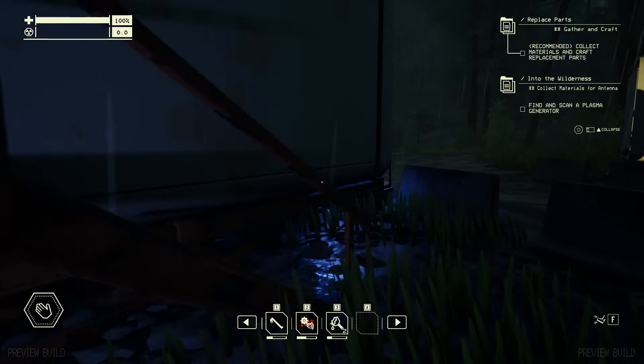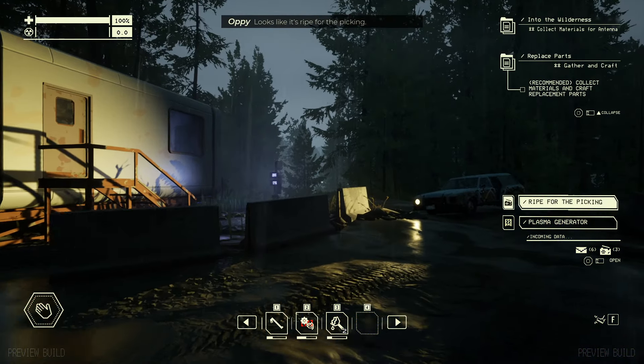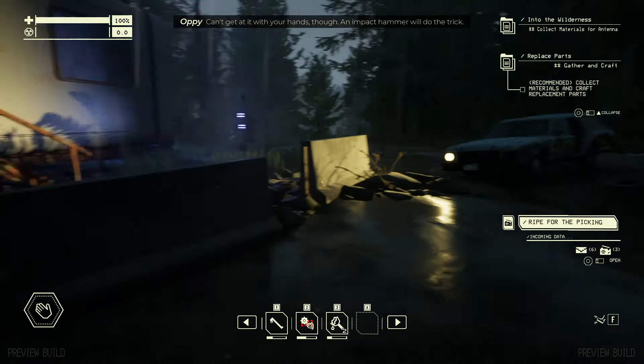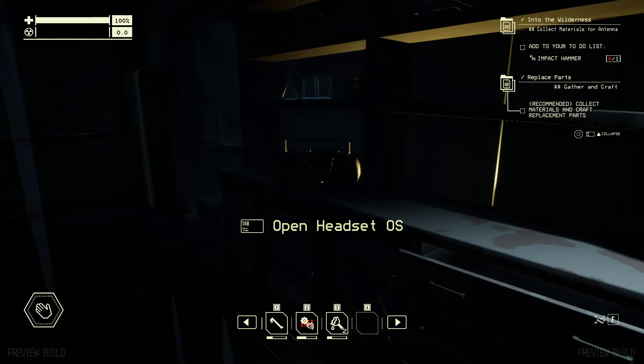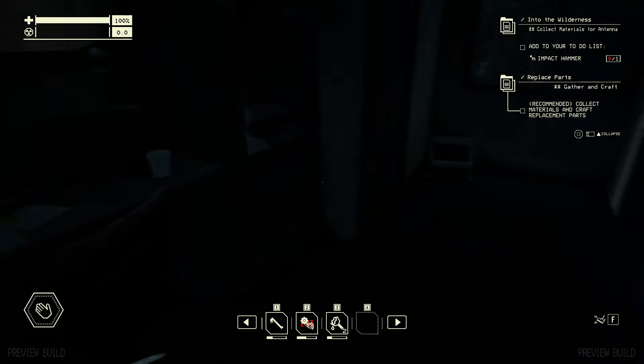We are stuck in the exclusion zone — we got sucked in here and we need to get the antenna working. It's ripe for the picking, can't get at it with your hands though — an impact hammer will do the trick. But we need to get the antenna going so we can find a safe way to get out of here. To make the impact hammer that we need for the plasma, we're gonna need some gears and some gas cylinders.